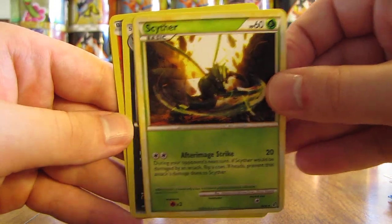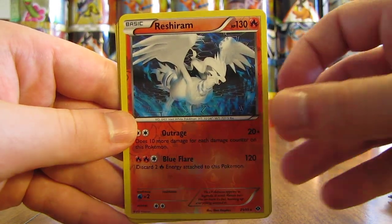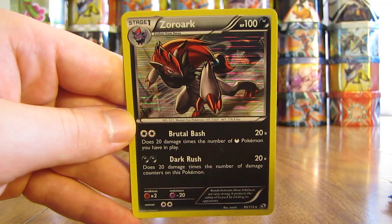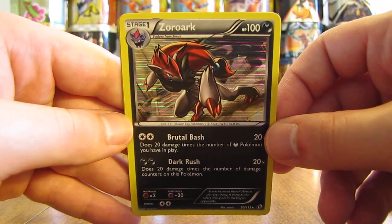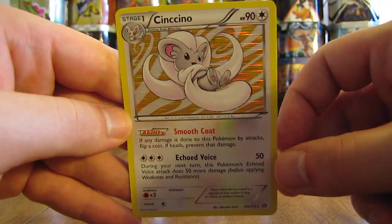There's a Scyther, ooh — a Zoroark, and that's a promo card, Zoroark. And then there's a nice rare Reverse Holo Reshiram from the Next Destinies set. And there is another Zoroark card — I like this card quite a bit, a Holo Foil card, pretty cool looking. And then the last card from Noah is a Cinccino Holo.